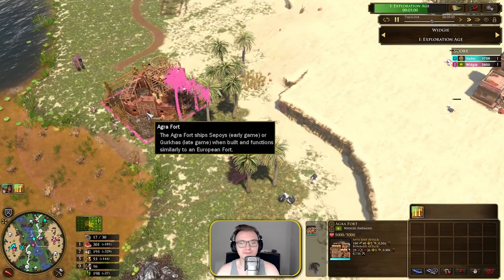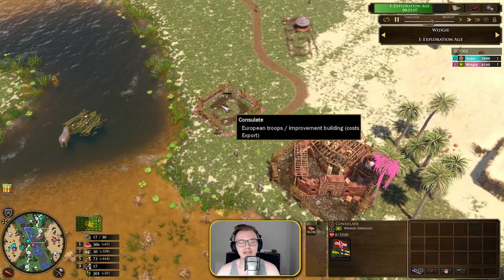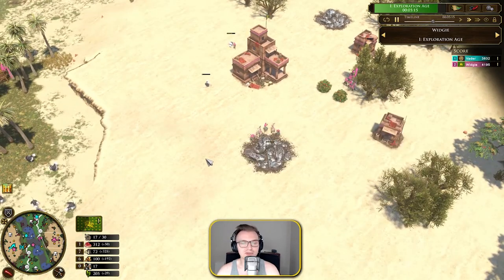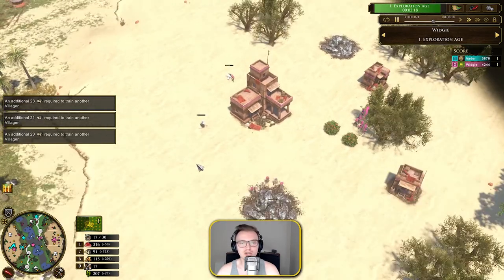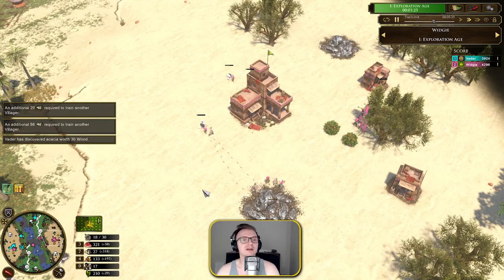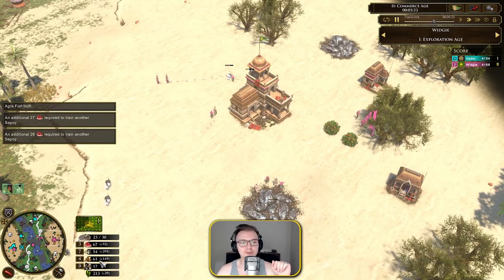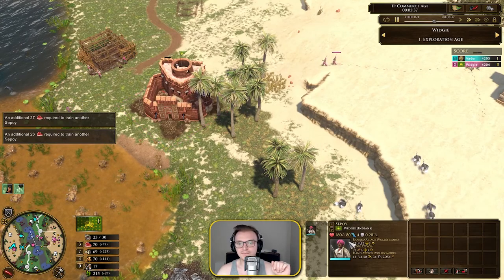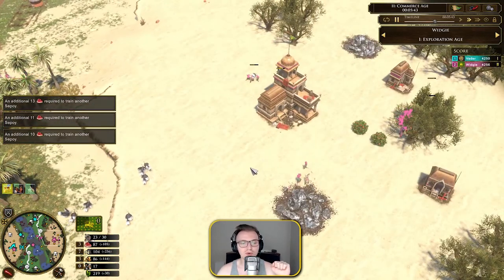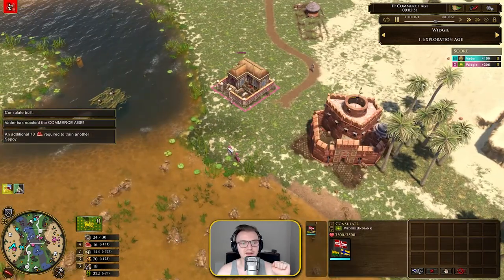I'm aging up with the Agra Fort — pretty much the 95% go-to. I'm building the consulate now. I've got a little too many on gold here. As with all build orders I show, there are mistakes I make in real life that I can point out and correct. Sepoys cost 90 food and 30 gold, so you need a lot more on food than gold. Seven on wood is also probably a little too much — I'm starting to overchop a bit.